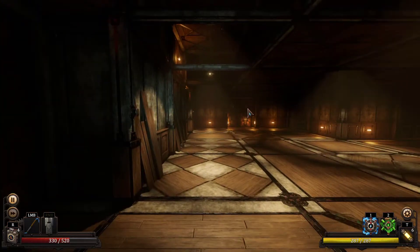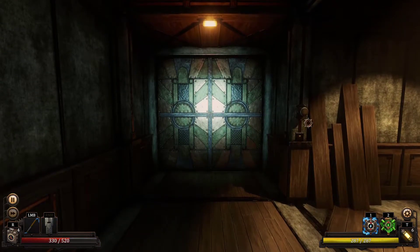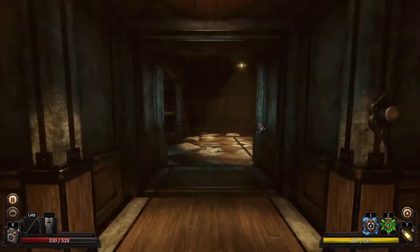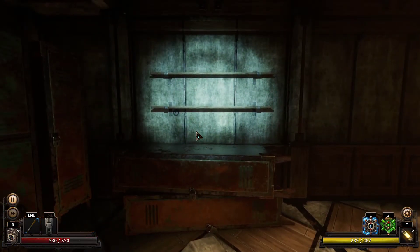So you're in a room with lots of doors, each of them has their corresponding button. This one doesn't do anything. So you've probably searched around, you couldn't find anything, so I'm just gonna help you out.